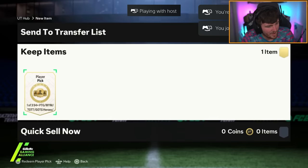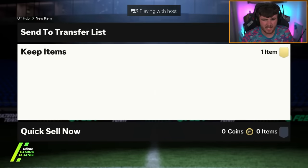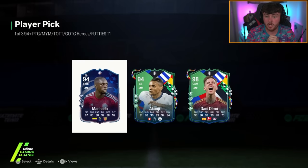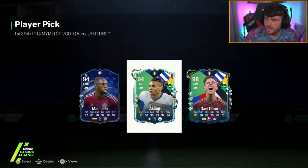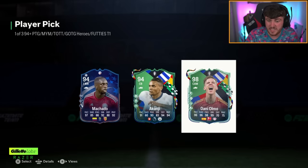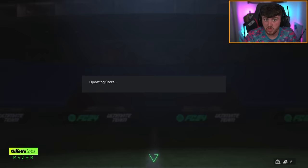We are on to my second account now. Let's see what we get. This account's got good luck. Dani Olmo — oh, Akanji's good as well. So this pick is coming in at about 155,000 coins. Manuel Akanji's 110k and Dani Olmo is about 313k. Obviously Dani Olmo is the one I'm picking — he's about double the pick value. Overall, W.